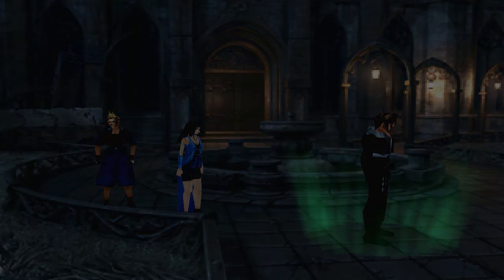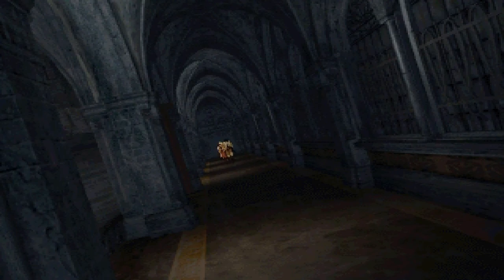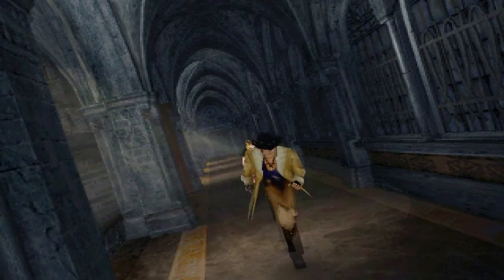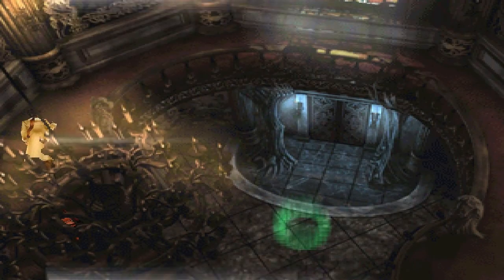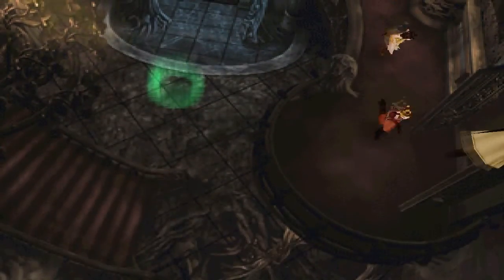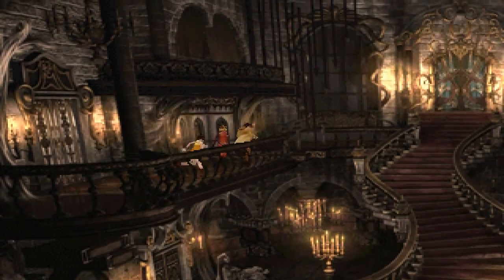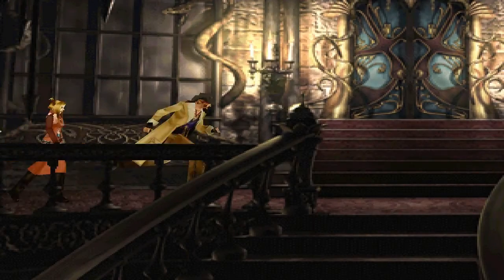Welcome back. The infamous Omega Weapon. So for this guy, go into the courtyard, use that green square, switch back to Irvine's party. Once you have their party, head to the right where we entered into the art room. Omega Weapon — this video boss — is going to be split up into three separate videos, counting this one.